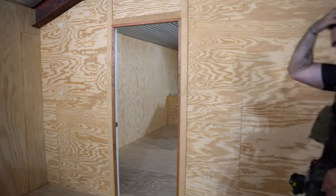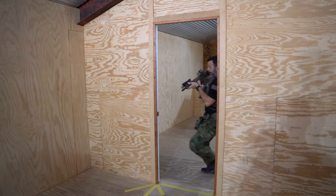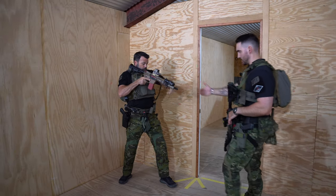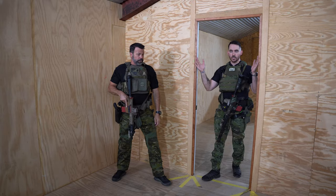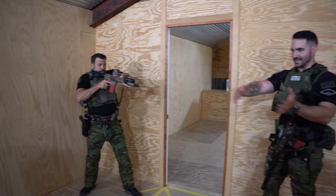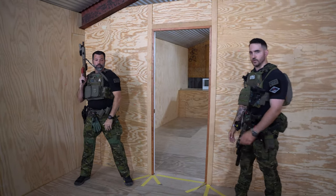Watch where he ends up — does a nice pan across, enters. Now look, he's right as far as he can get — limited penetration into this room. He's close to this threshold. I'm going to demo one more time that scan over. He's scanning all the way across the room, and then back to his sector. And if there's no work, he's indicating non-verbally, and we'll do another video on that later.